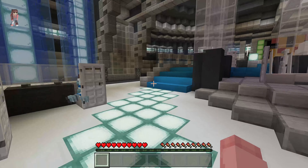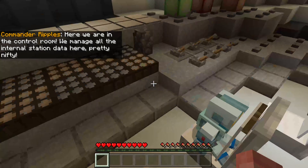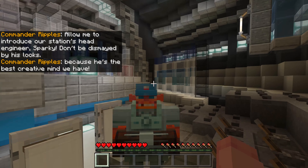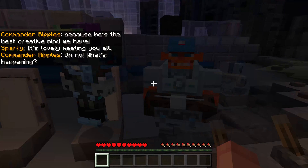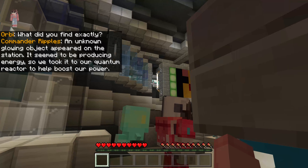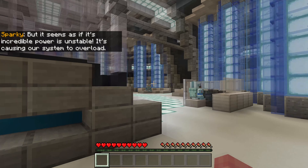This is sick though, this is so cool. I love these little episodes. Here we are in the control room — we manage all the internal station data here. Allow me to introduce our station's head engineer, Sparky. Don't be dismayed by his looks, because he's the best creative mind we have. Then — oh no, what's happening? We have a blackout and the system is malfunctioning. An unknown glowing object appeared on the station, seemed to be producing energy, so we took it to our quantum reactor to help boost our power. But its incredible powers are unstable and it's causing our system to overload.